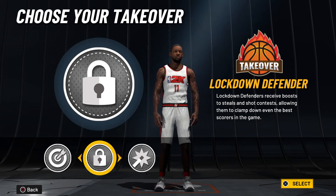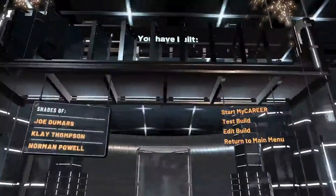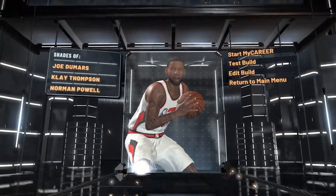Obviously you can go with any of these takeovers — Klay can create his own shot, he can lock down and play really good defense, or you can go with spot-up takeover. I went with spot-up takeover because that's just me. And then obviously you have built a two-way sharpshooter with shades of Clay Thompson, so we're gonna hop in the build tester to get some badges.